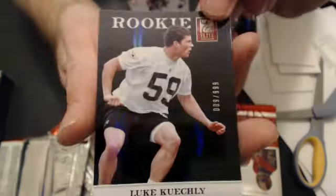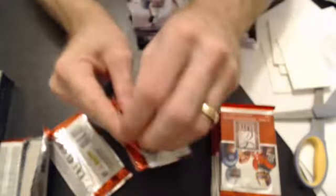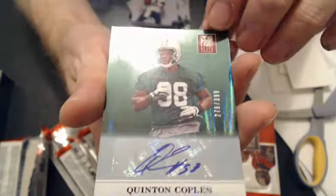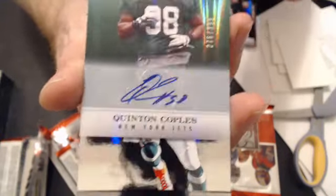We have a Luke Keekly Rookie, 9 of $9.99. There goes the Psycho. And we have a Quentin Coppel Rookie Auto. This one's $3.99. Going to Family Time. Nice pull.